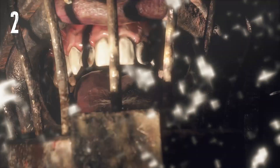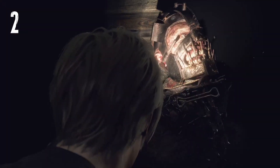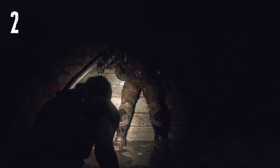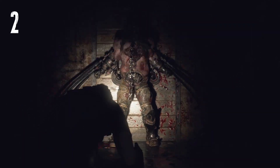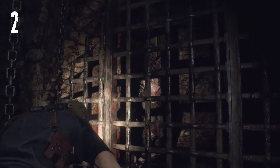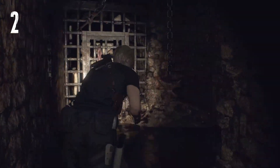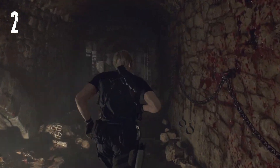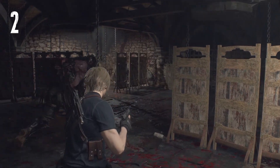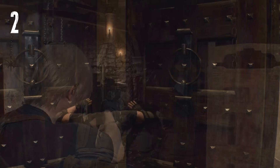First up, we have the single Gyarador Room. Imagine being trapped in a confined space with only one way out, while a single Gyarador stalks you with deadly precision. The fear here lies in the isolation and the vulnerability — your heart races as you try to stay silent and avoid attracting its attention.